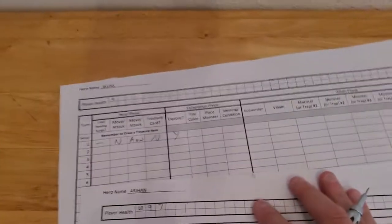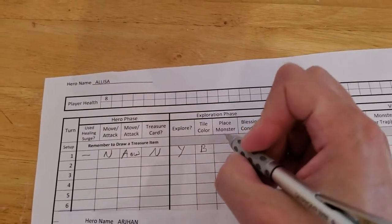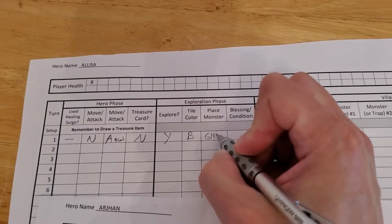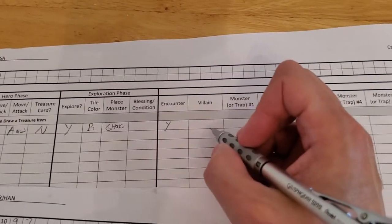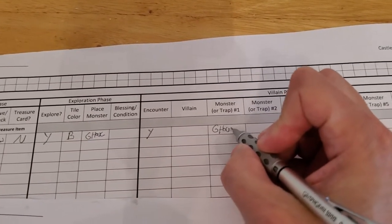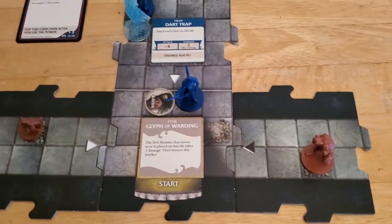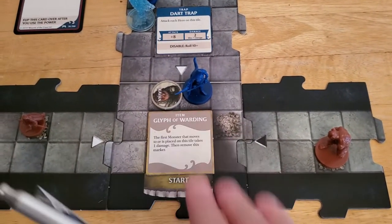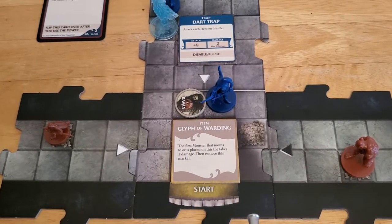Let's update for Alyssa: black tile, the monster she drew was a ghoul, no blessings or conditions, and we did have an encounter. We got the ghoul and also a cobalt skirmisher. At the beginning of our villain phase we have to check the deal with Cavan. Right now he's fine — he's on a tile with a hero and there are no monsters on that tile.